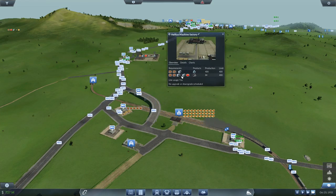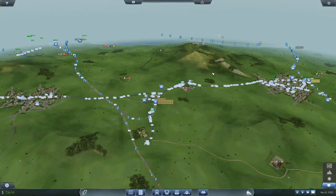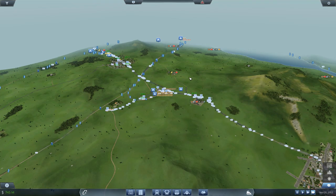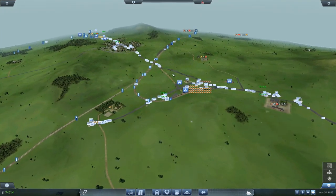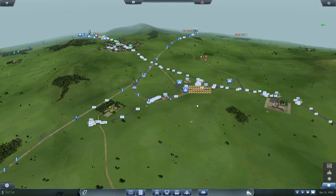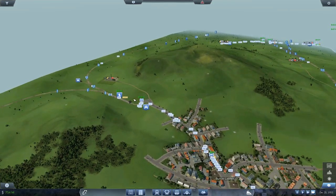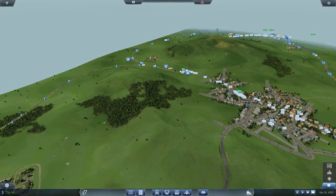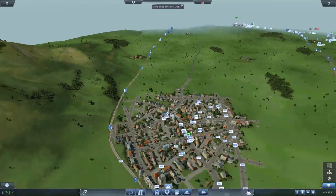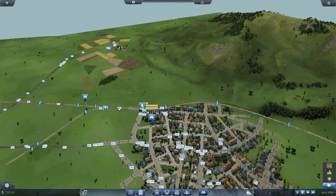I need more steel if I want to upgrade the production on this line, but I don't know how I could get more steel there. I can't even set up an additional line to make it go faster. We're just gonna have to live with that being as fast as it's gonna get. I could build that $100 million bridge, but that would just mean too many trains on the line. I suppose one thing I could do is go through and start fixing up all of our passenger lines.